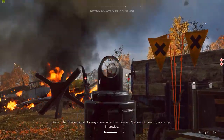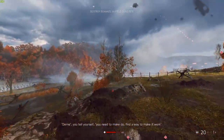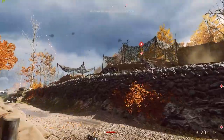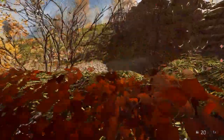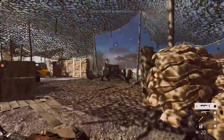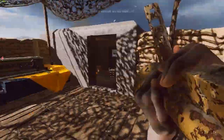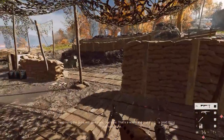DICE has said that the Tides of War will tell the story of World War 2 from start to finish, somewhat accelerated, and we can see evidence of that in the first chapter called Overture, launching on December 4th with the Panzerstorm map. This takes place in Belgium in 1940, during the German Blitzkrieg. So a map set in 1944, four years later, wouldn't make an appearance until the later stages of the Tides of War, likely into the second year of support for Battlefield V.